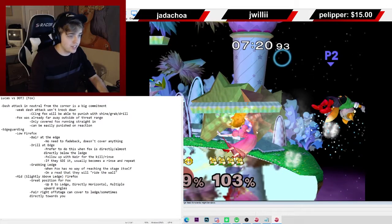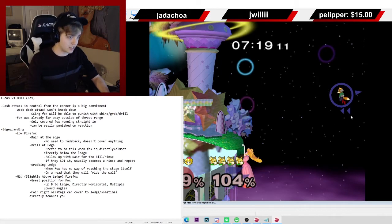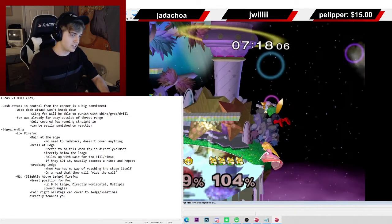So you hit him with the bair — that's really good. Now he's going horizontally, so he didn't DI well. He still has his jump, so he probably jumps up. He doesn't want to recover from low; that's when Fox has the least amount of options. The reason it's not working isn't because you didn't react correctly — it's because you're actually above 100% right now, so you do the slow getup. You would have gotten there by now if you were under 100%.